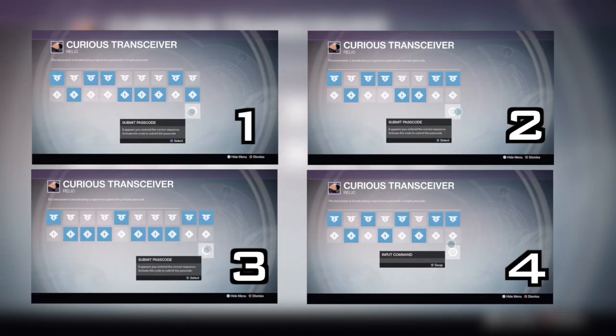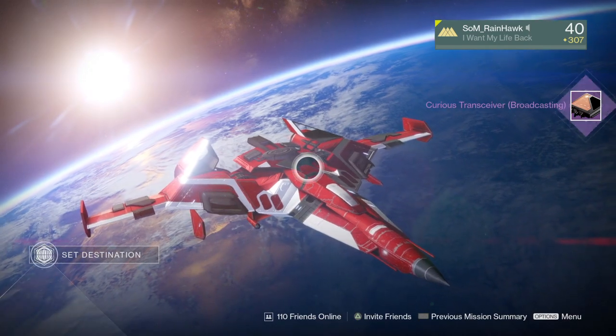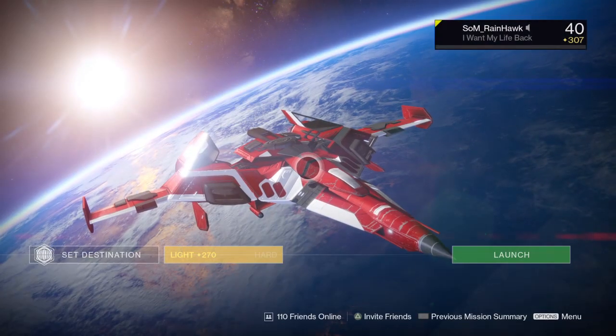What you see here are basically four codes you need to enter in order to get access to the next one. Simply follow this from 1 to 4 and then eventually you will receive a broadcasting transceiver, which gives you access to the next mission — the Shadow Call. I've linked it in the description for those that would like to solo it easily.